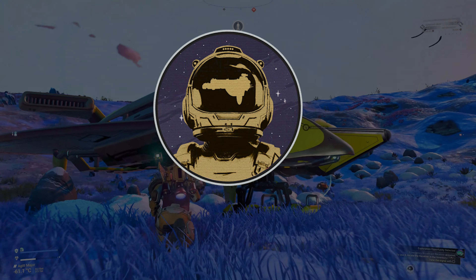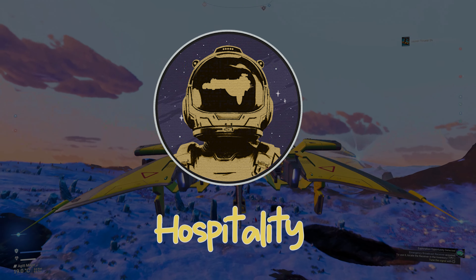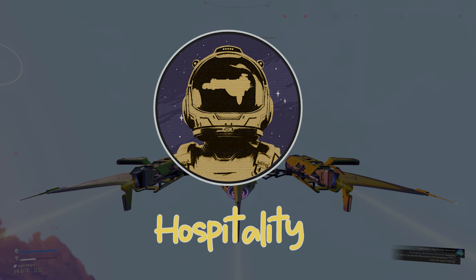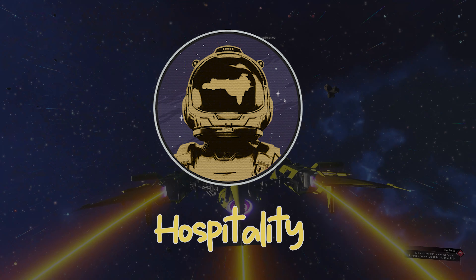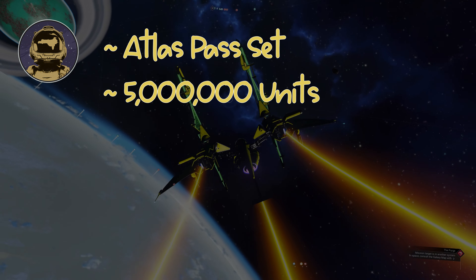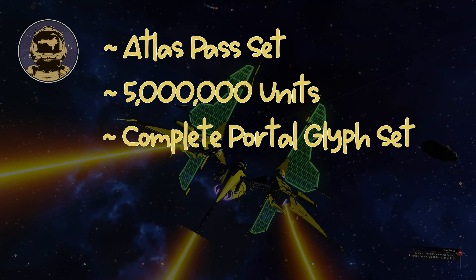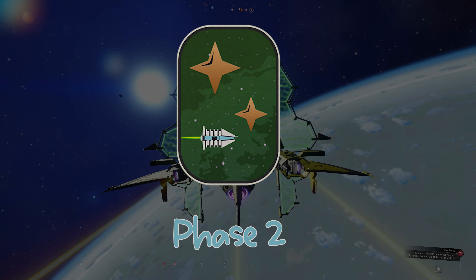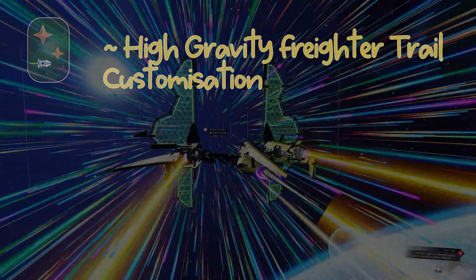The final milestone in this phase is optional, called Hospitality. This requires you to visit another player's freighter base but is not required to complete the expedition. However, if you wish to keep the save, you will be rewarded with an Atlas Pass Set, 5 Million Units, and the Complete Portal Glyph Set — so some very useful rewards. You'll now have completed phase 2, rewarded with the High Gravity Freighter Trail Customization, which is very cool.